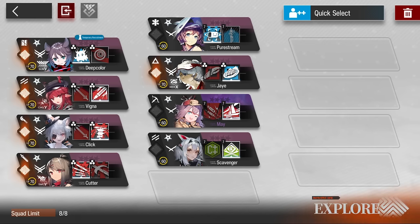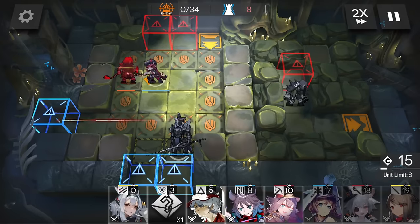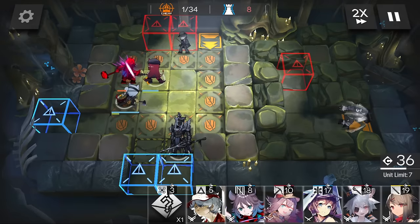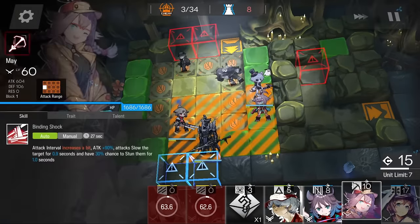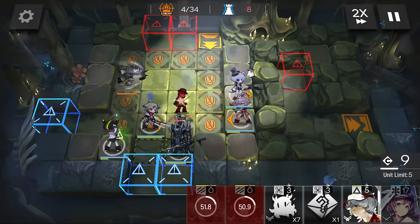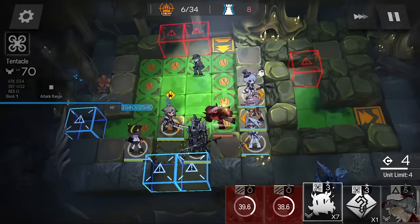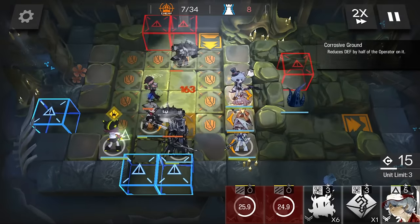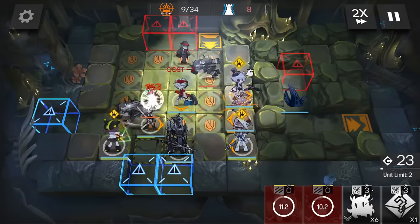Now we start the brain damage session. I do two mistakes in the first fight: first, not swapping Scavenger to Moose. This stage requires a bit of arts damage, so only having Click and Deepcower isn't ideal — I should have removed Scavenger and brought in Moose to help with the boss. The second mistake is out of habit — I'm used to spawn-killing the boss on this stage because he's annoying. But this is a mistake because the bullies are kind of tanky and I'm lacking in damage to kill them. I either should have brought Moose to kill the boss while Click helps with the bullies, or had Click facing left and let the boss move around.